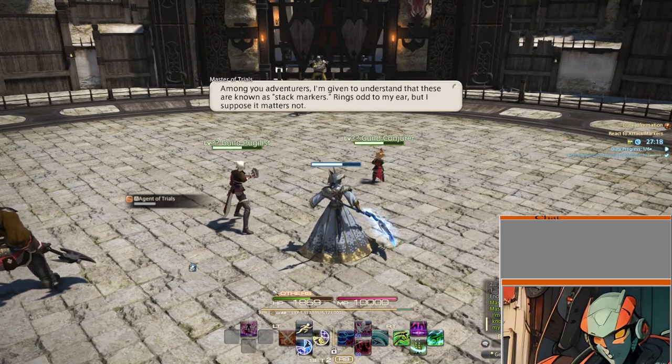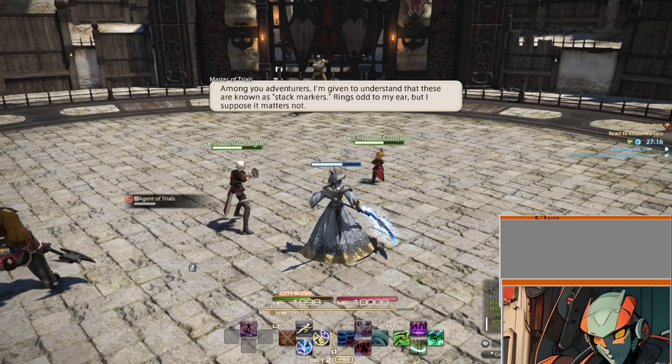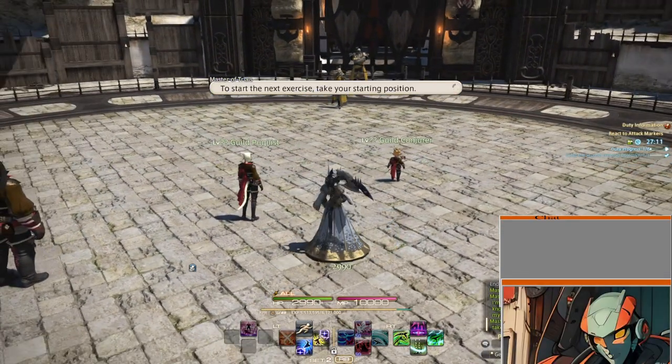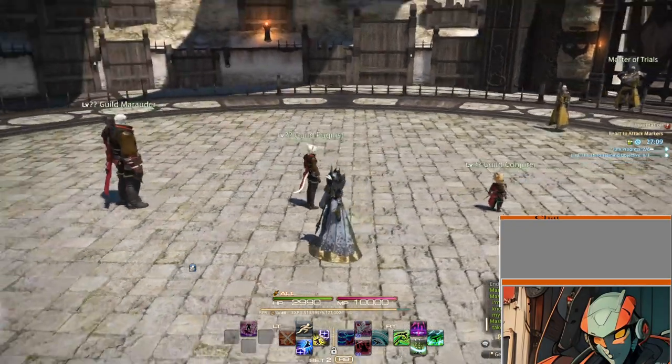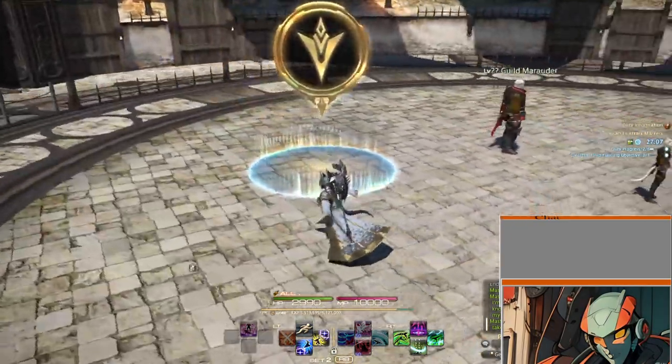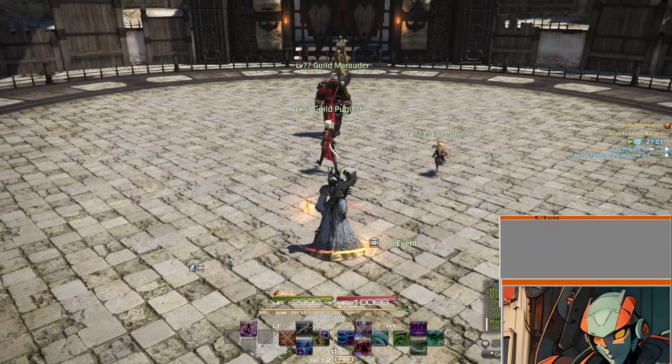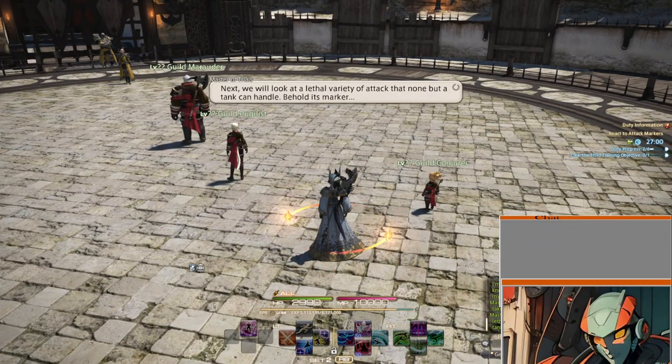I'm given to know that these are stack markers — rings odd in my ears. It's a funny nod. Start the next exercise — take your position. Why are we in an L shape?